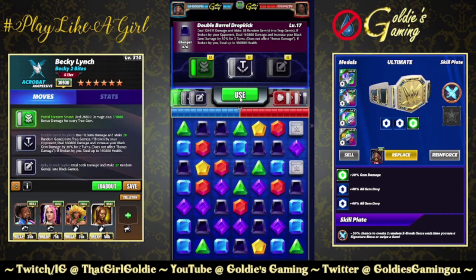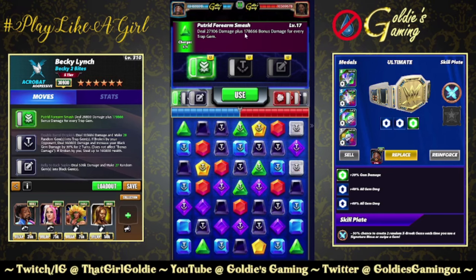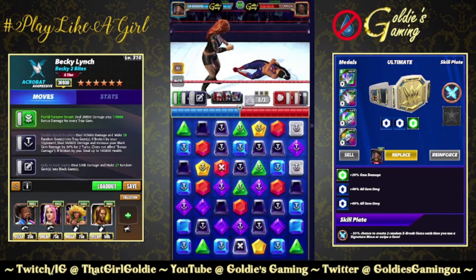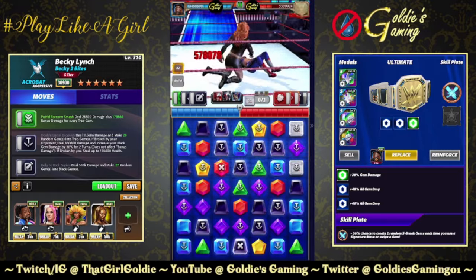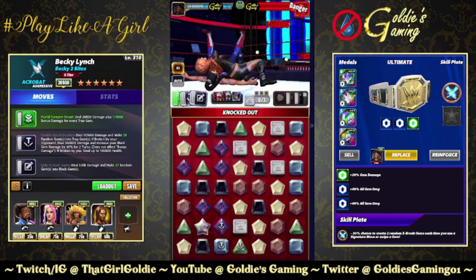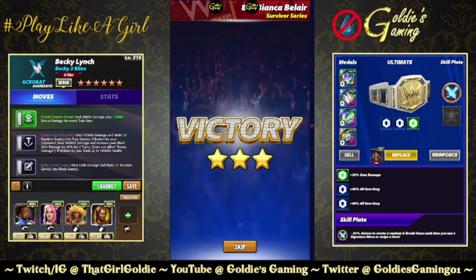Put your trap gems out first. We have 28 trap gems, so 28 times 178k — that's 5 million. Then 27 random gems turned into black gems, all of which are going to steal health. We got all the threes, and we took more than all of her health. Super analytical response: let's just call it six million.